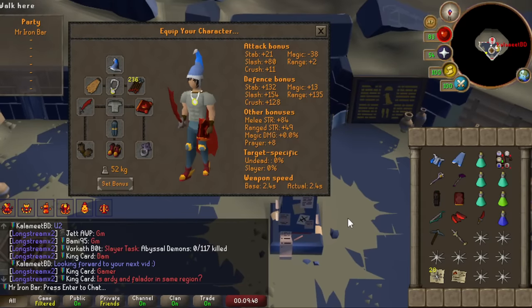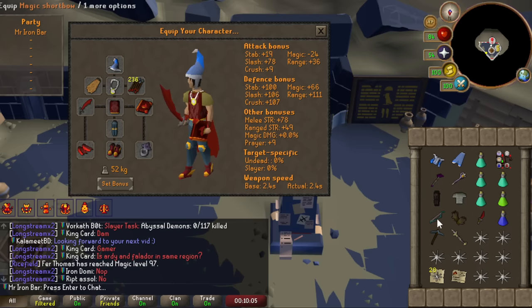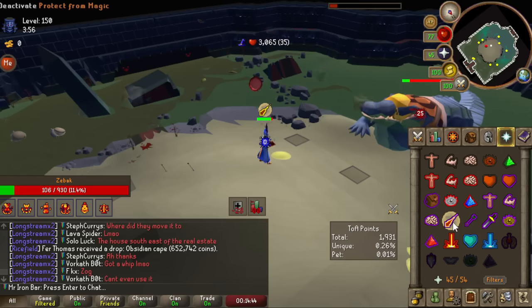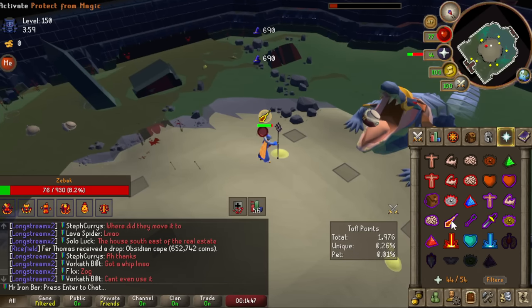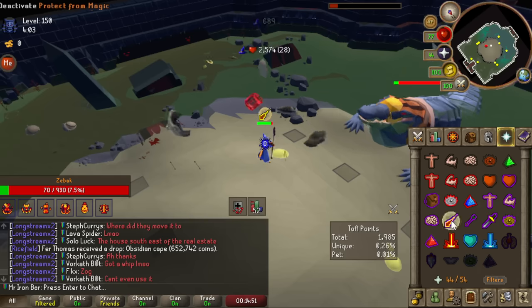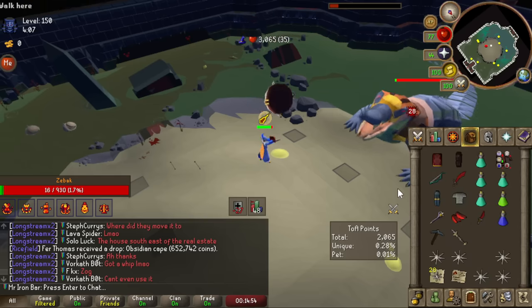We're going to be humble and do 150 invocation TOA — not going for expert right now. This is what we got: modest melee, really really modest range. We were going to get our first ever Tombs of Amascut KC, except it wasn't easy at all — it took two tries. Zebak and Kephri were no issue with magic though; it was slow but not too different from usual.